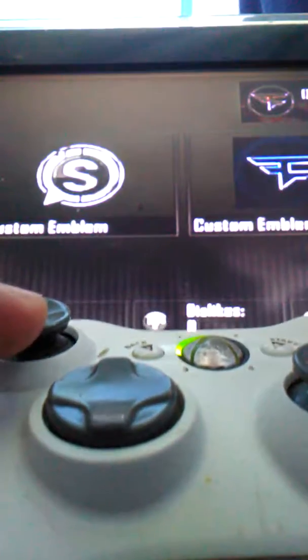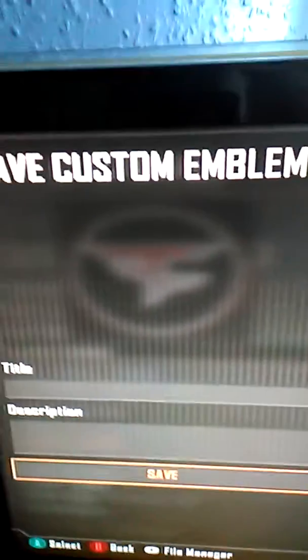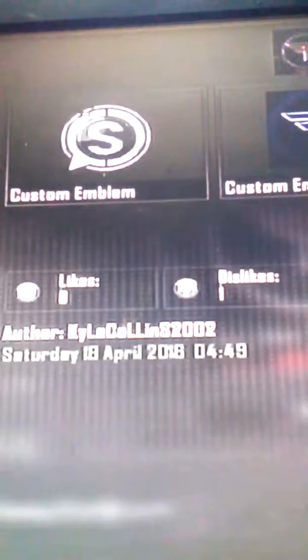The button sequence is: XB, up, XX, down, X. It didn't work the first time because of nerves, but the correct input is XB, up, XX, down, X — and voila, I got it! It should say 'Save Custom Emblem.' You click Save, and that was easy.